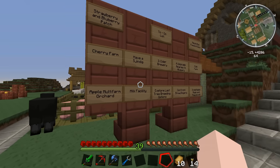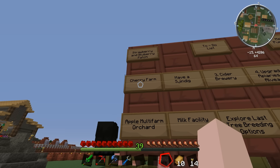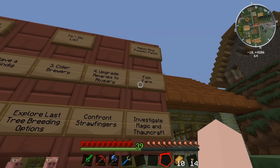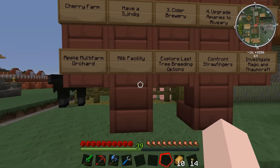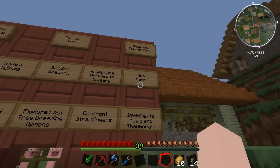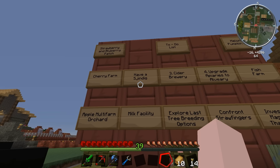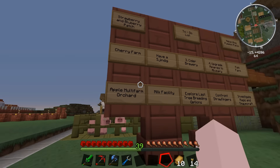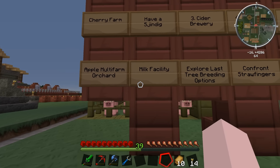Let's take a look over here at the to-do list. We've got strawberry and blueberry patch — oh, that'll be so good. Melon pumpkin patch — we're halfway there, living on a prayer. We can get those planted this episode at least. Fish farm, upgrade the apiaries, a brewery, have a Sjin dig — oh, that's important, that's really up there. Cherry farm, apple orchard. It's nighttime, so I could take a few snoozes before the monsters come and invade.